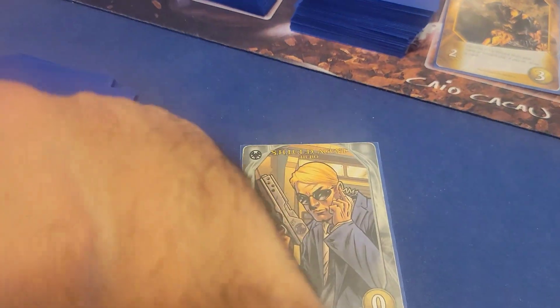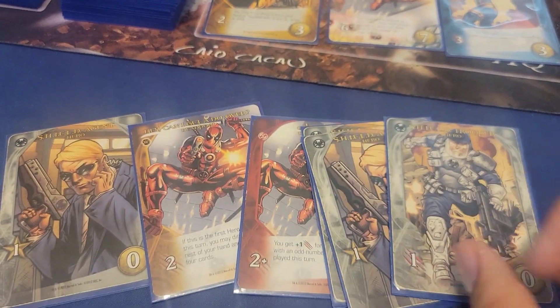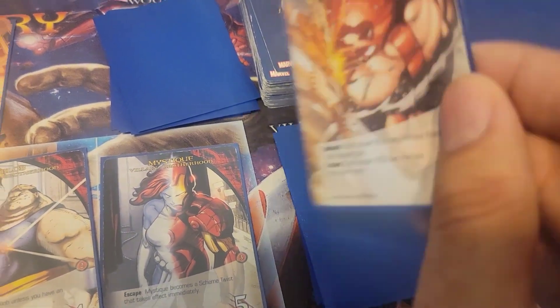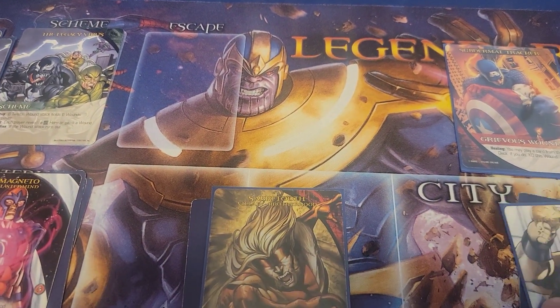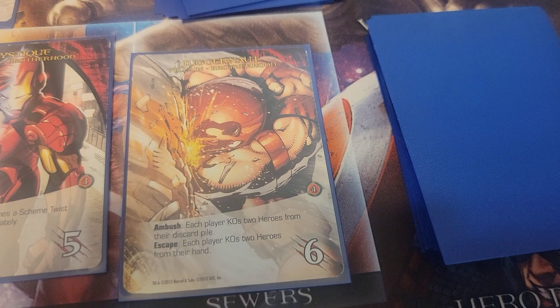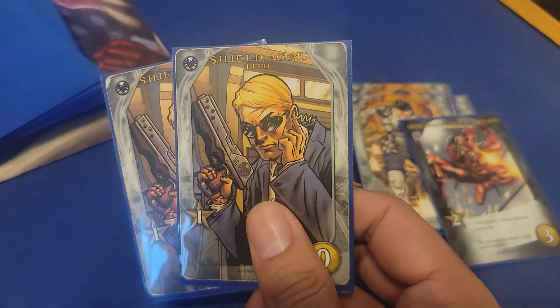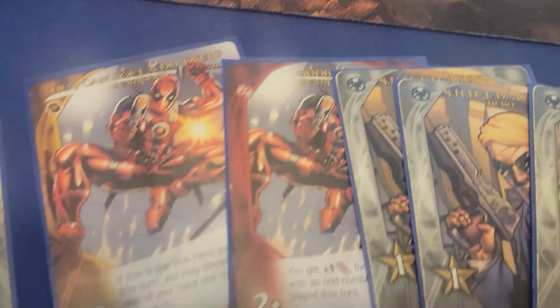I'll place Frenzied Slashing in my discard pile and replace it immediately with an Unending Energy Cyclops card. That's all I'll do this turn. I draw a new hand of six cards. We reveal and play the top card of the villain deck and it is Juggernaut. The villains slide across the city. Juggernaut has an ambush effect: each player KOs two heroes from their discard pile. Luckily I have two weak starter cards — Shield Agents — which I'll simply put in the KO pile. My deck is now a little bit stronger.